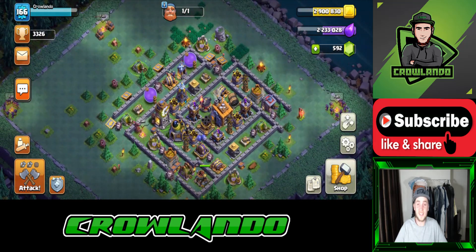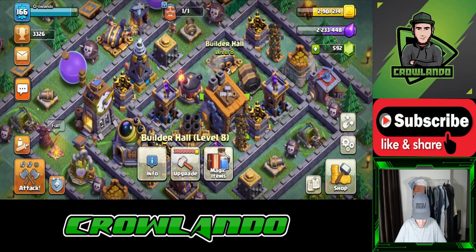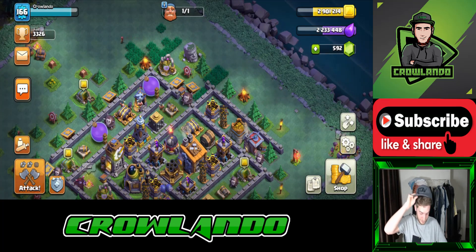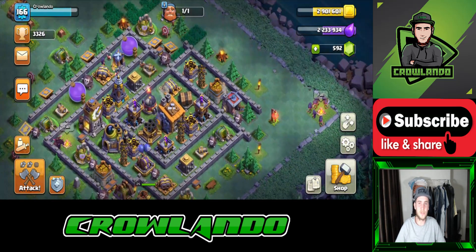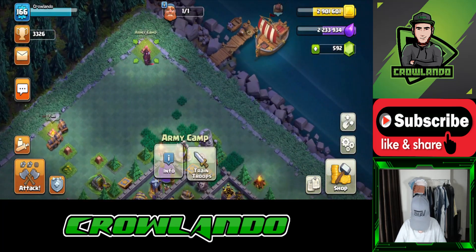I'm level 166, nearly level 167. I'm actually on 2.9 million gold and it's like 3.8 million to upgrade to Builder's Hall level 9, which is the only thing I'm working on because everything else is maxed. The walls took ages — if you're trying to max your Builder's Hall just be prepared to wait a long time for the walls because they will just take forever.